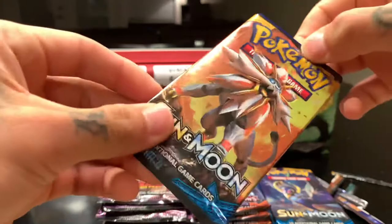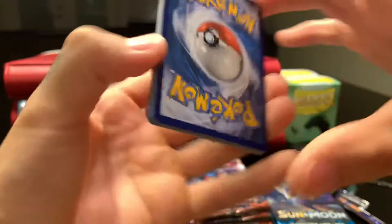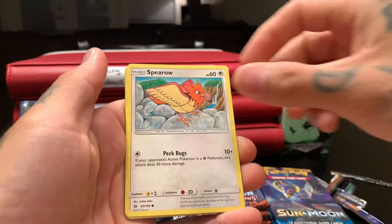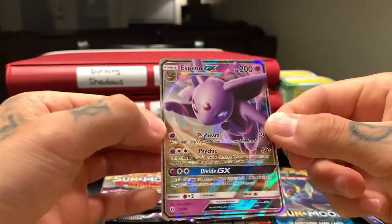That's like the best sound ever — just hearing that fresh pack open. Lightning — ah, there's the fire. Golbat, Professor Kukui, Araquanid, Rowlet, Alolan Grimer, Spearow, Grubbin, Pharaoh, Butterfree — reverse, and an Espeon GX! Man, that is beautiful — look at that.